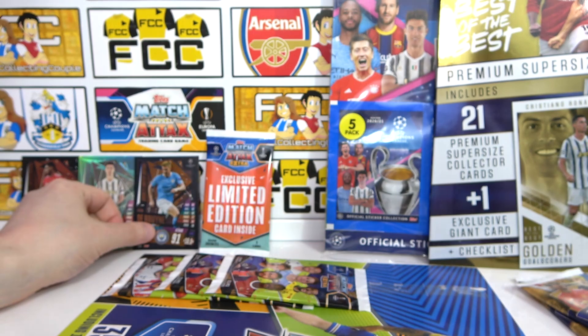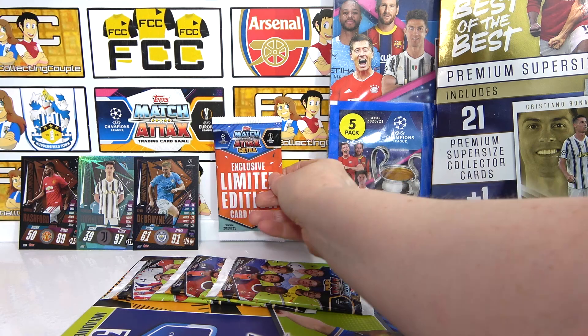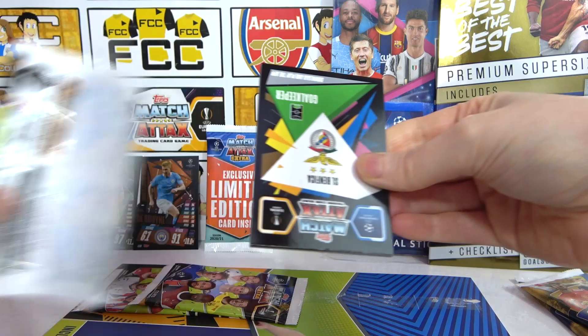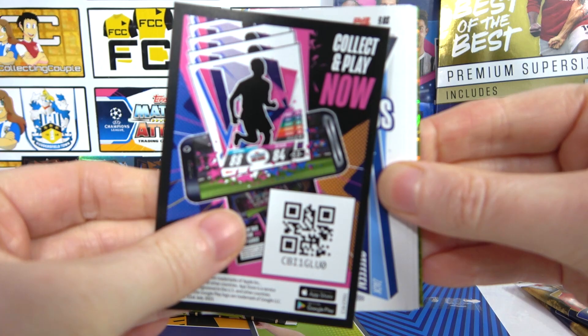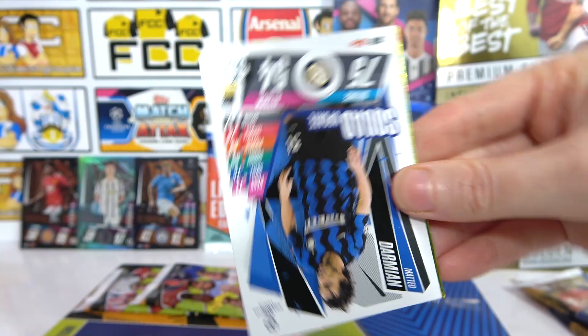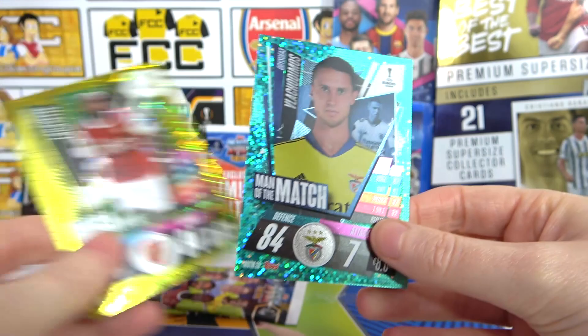No 100 clubs yet, but we'll hit limited editions. In the next pack there's another code, then a Stefan, Rashford Action Highlights, Bellium Action Highlights, Ottomendi, Darmian, and two inserts — a black mega value and a black Amidas Man of the Match. Not too bad — already a great multi-pack! If we can find a 100 club, a gold, and an auto, it'd be the perfect multi-pack.